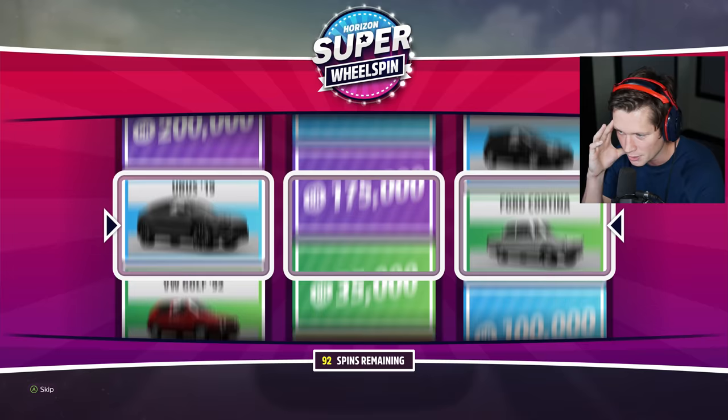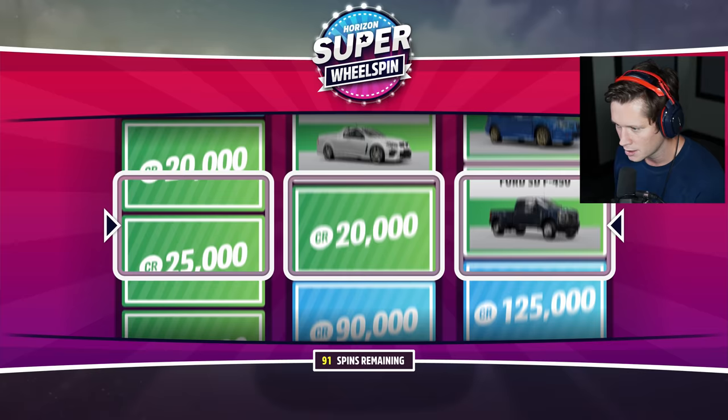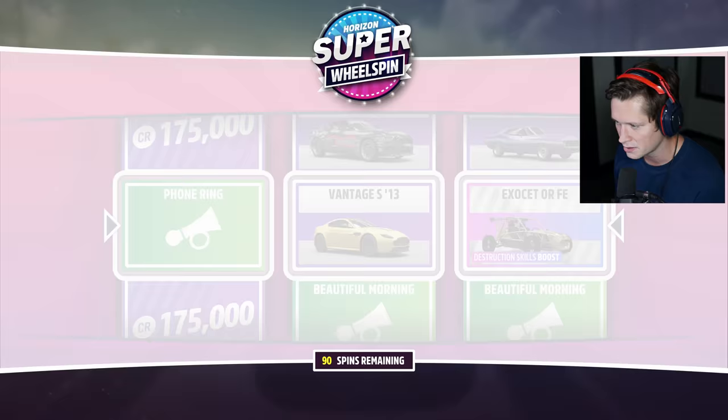I see a lot of gold on that left side. Lambo Veneno — we're not going to get it. I stuttered, so it's definitely not going to happen. Got some gold in here. We're on the home stretch. Triple cash — let's keep that up. Let's see if we can keep getting her done.